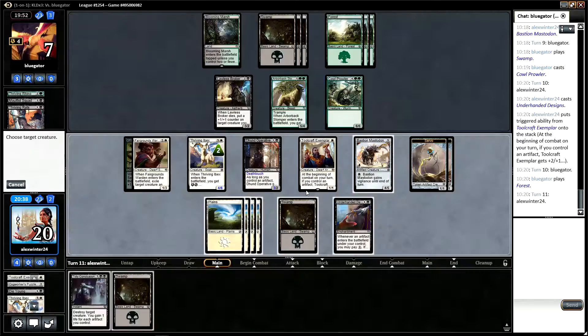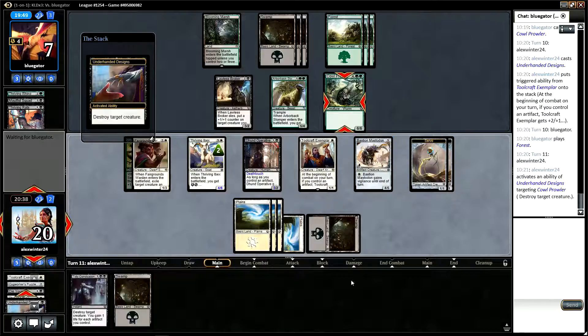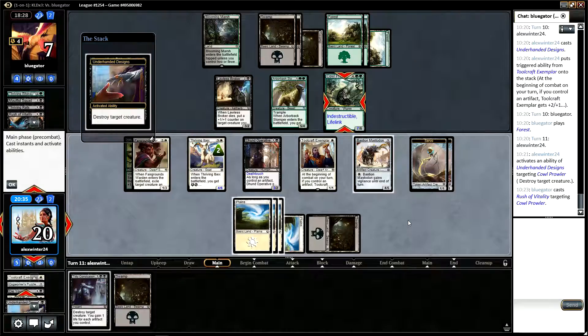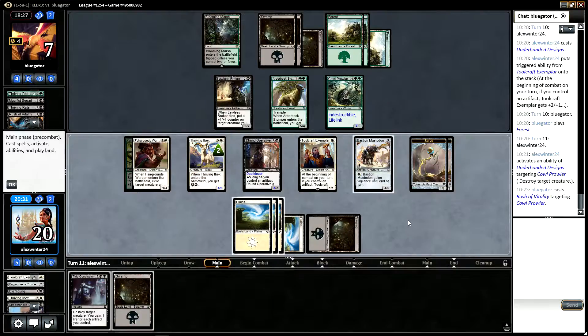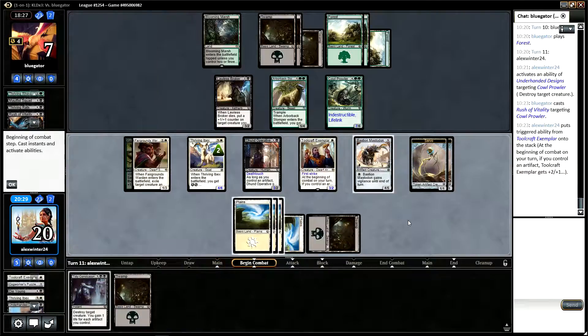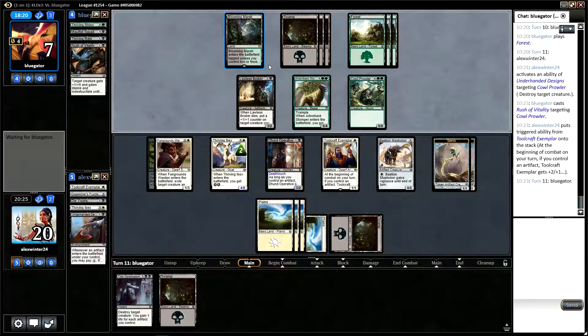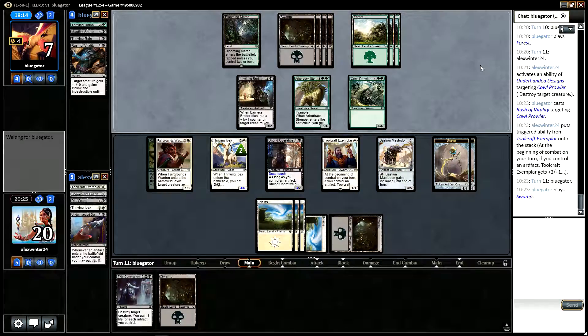I'm just going to crack the Underhanded Designs now. We could have left that and used the drain to kill them, but I think because they know about that it's worth using Underhanded Designs rather than Tidy Conclusion. They can use Rush of Vitality — that's pretty annoying for us and we can't attack. The good thing is they don't have that as a combat trick and they haven't been able to use the lifelink, which on a Cowl Prowler would really pull them back into the game. They played a land as well, so that's their draw for the turn.